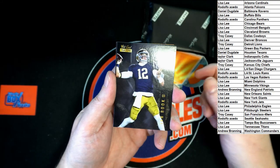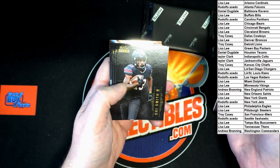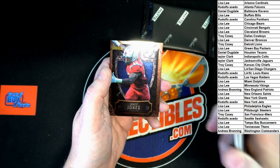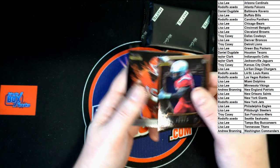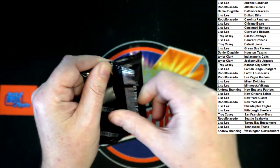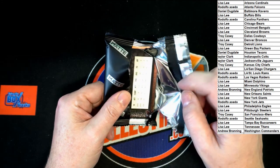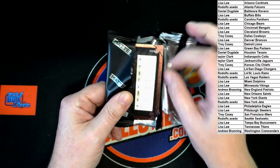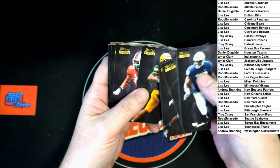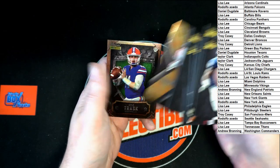Gotta make sure all those corners come out safe. It's Book, Lance, Borum, Smith, Horn, Pay, Jones, Robinson, Ernest Jones, and Trevor Lawrence. Last pack in the break — OWA, Sewell, Moore, Lance, Ellinger, Justin Fields, Moore, another Elijah Moore, and then Kyle Trask.